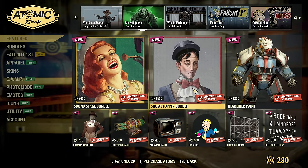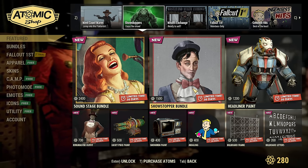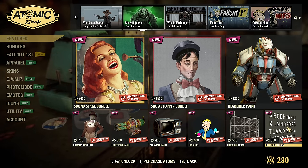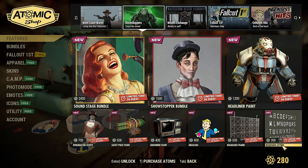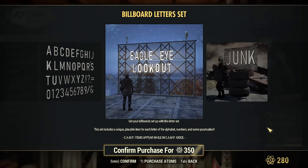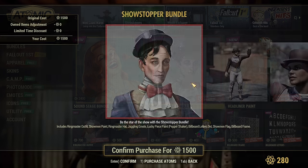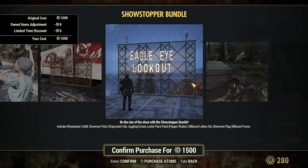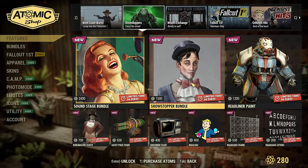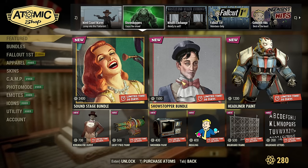At that point I can just pay a little bit extra for the bundle. It looks like I will be spending a lot of atoms today, but I'll show you this stuff in game. Billboard Letters — those are new and big. This bundle is definitely a must-have now; I didn't notice those letters are so big. Definitely the bundle I'm taking.